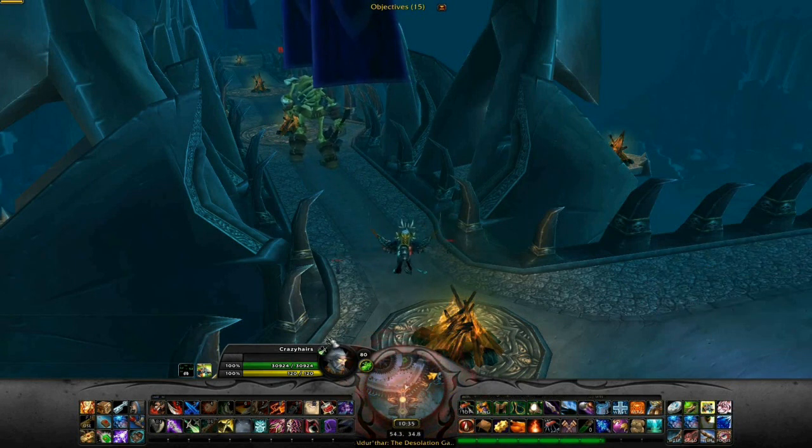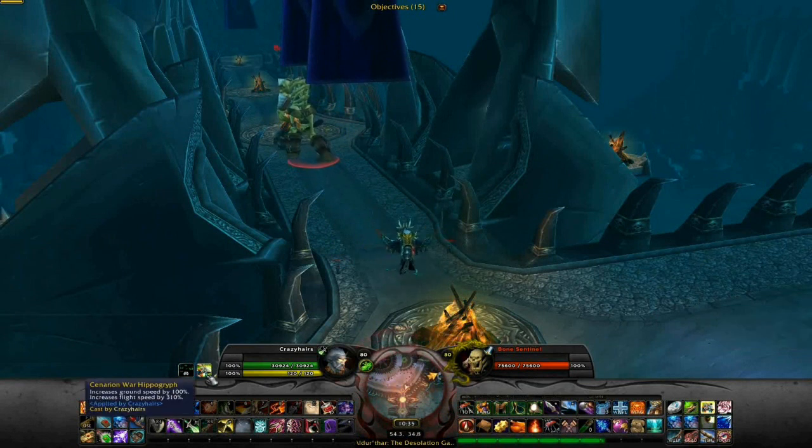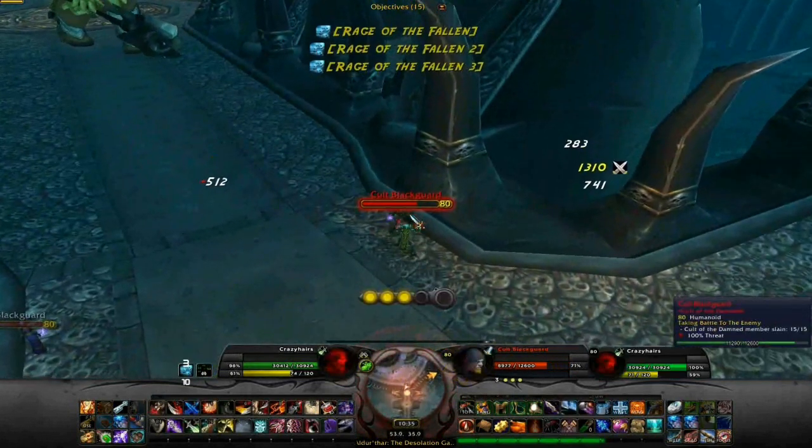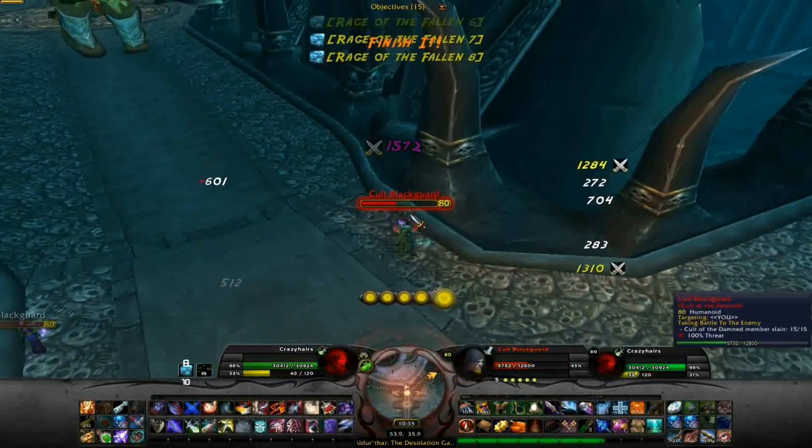My character pane is right there. You see the target pane on the right. There's my buffs on the left, debuffs on the right. And that'll be Fank's buff, which is the mod.